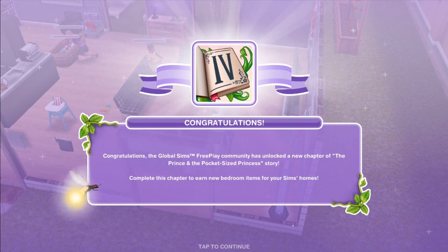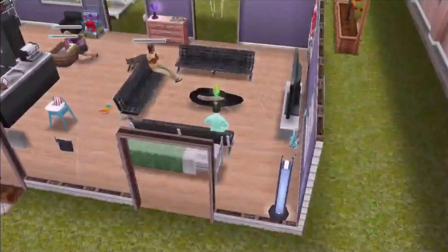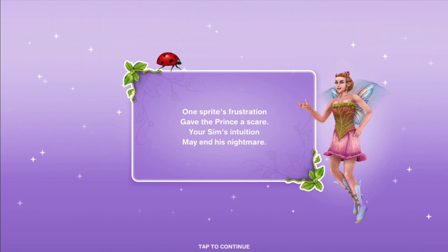Congratulations, we have unlocked this chapter. I'm going to earn some new bedroom items, which is going to be really nice. One sprite's frustration gave the prince a scare. Your sim's intuition may end his nightmare.